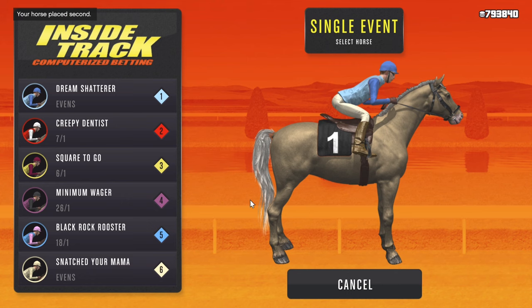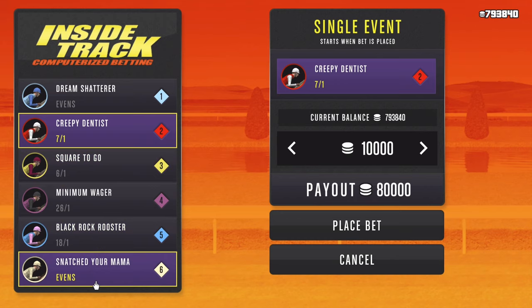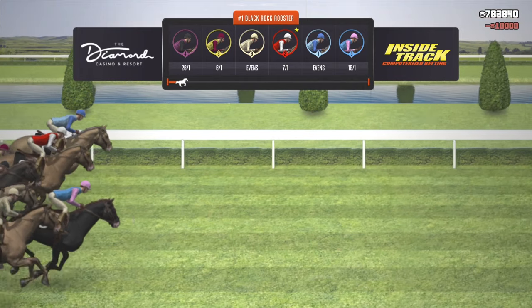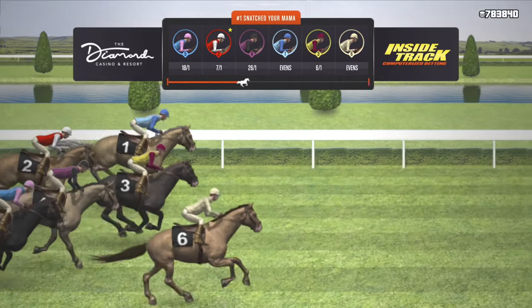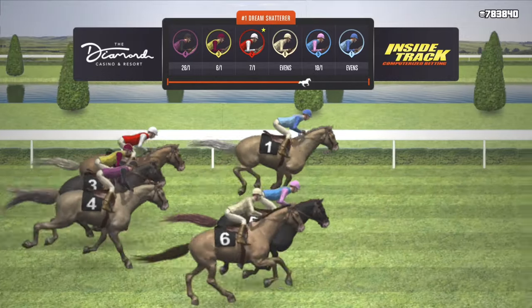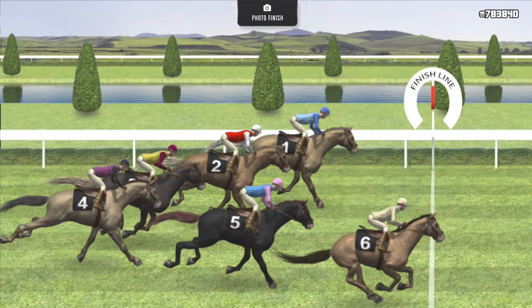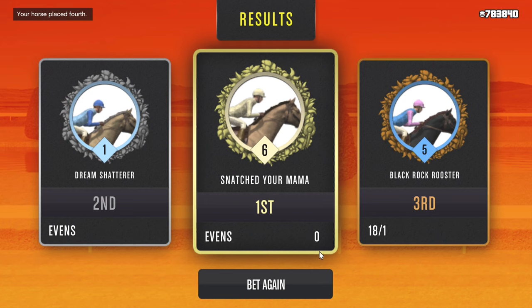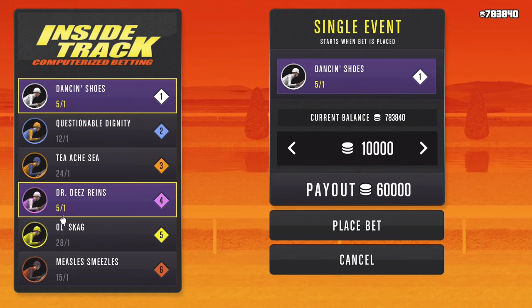Moving on into the next race: Creepy Dentist is standing out — I like the positioning and ratio at 7-1. That even right there really gets me, and as you can see, there are two even horses in this race. I'm going to cancel the noise and go with Creepy Dentist at 7-1 in the second position. That race was just completely bad — we bombed it. The logic and method to the madness did not work in that race, and as you can see in real time, it does happen and it's going to happen. I'm still going to stick to my guns and keep going.